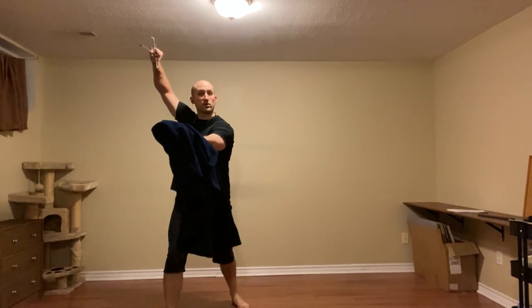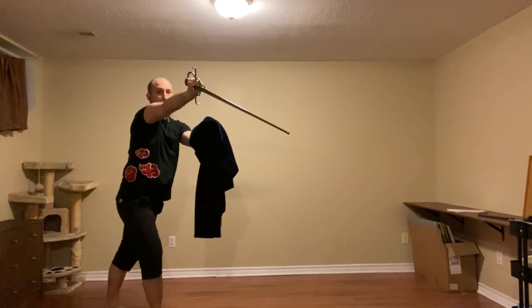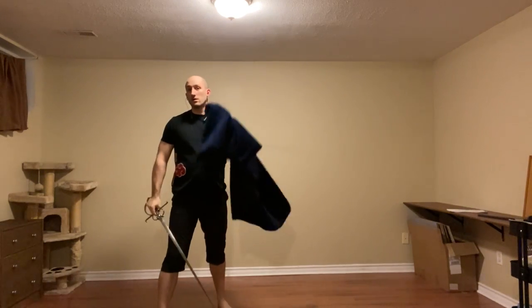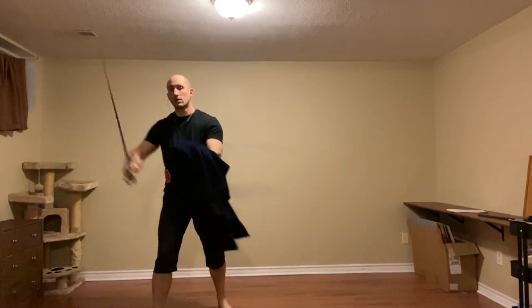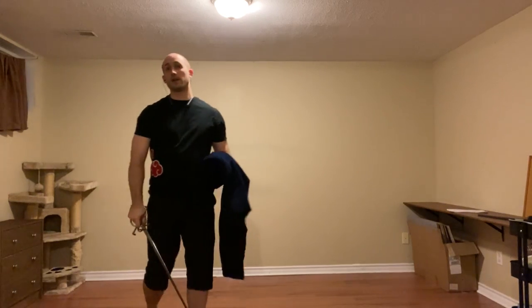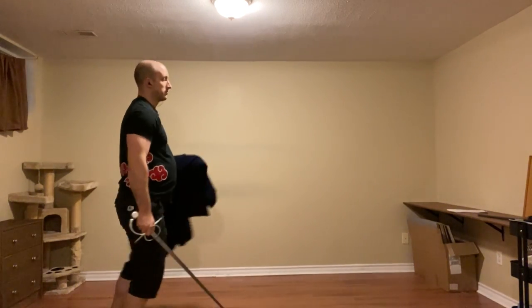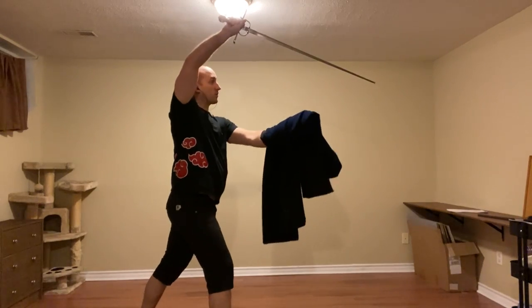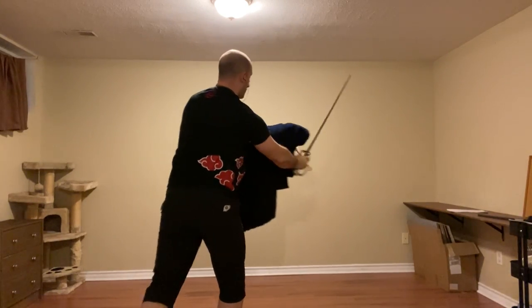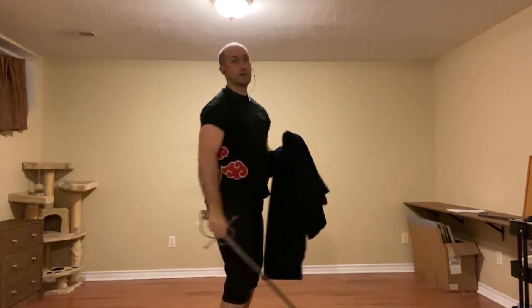We are in Unicorn on the right. We can do one of two things here: we can either thrust to the handhold of the cloak, or we can cut to the handhold of the cloak. We're transitioning from Unicorn to Iron Gate using a left triangle step.